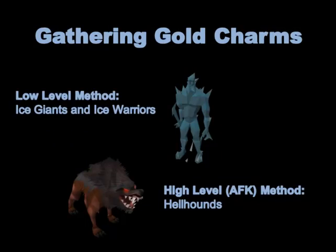For gathering gold charms I'm going to be showing you two methods. For low levels, we're going to be maging Ice Giants and Ice Warriors with fire spells because that's what they're weak to — they have over a 50% drop rate for gold charms and you can kill them pretty fast. And if you're a higher level and can tank more damage, you can melee Hellhounds, which are also AFK and have an extremely high drop rate for golds.